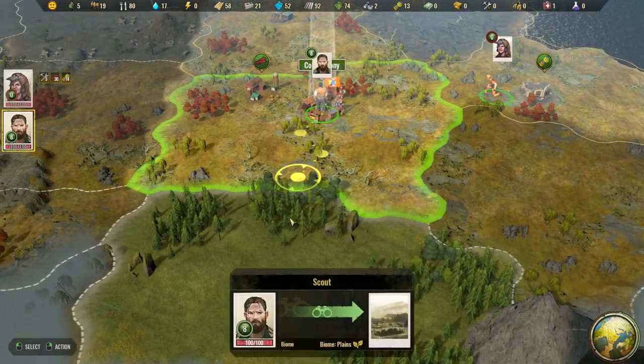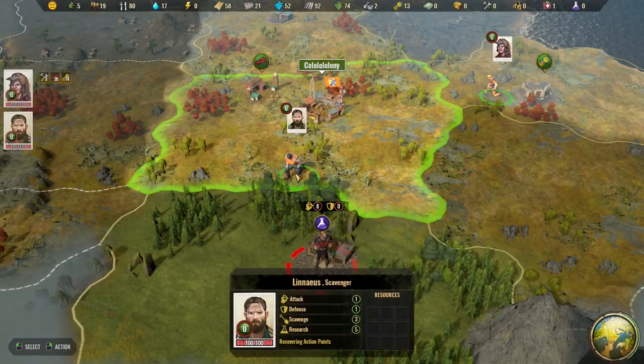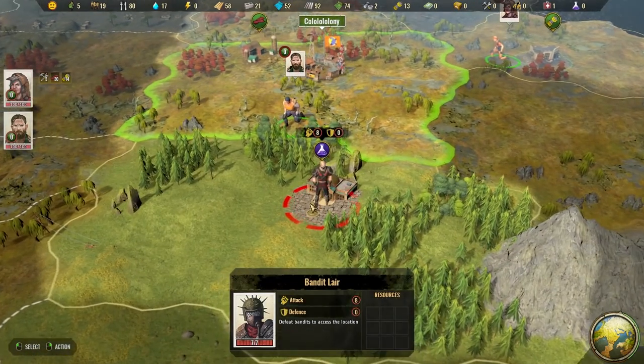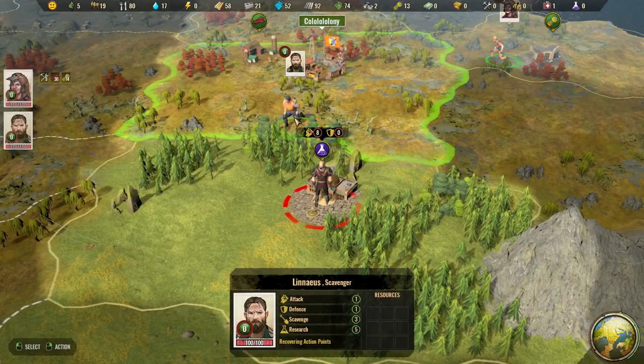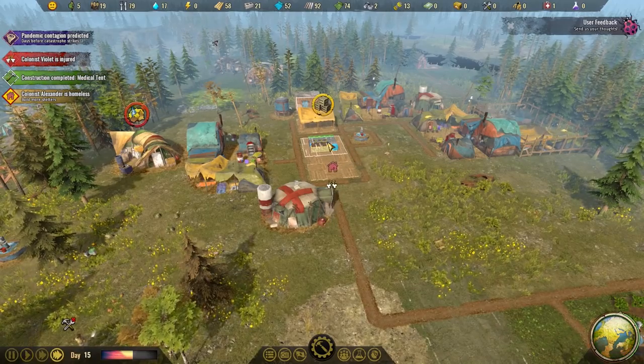You've got some more points as well. Come and check. Science points. But who are you? Oh - defeat bandits to access location. Attack 8, defense 0. What about you? You've got attack 1, defense 1. I'm tempted to try it and see what happens - you know, he's just joined us. If it doesn't work, it doesn't work.